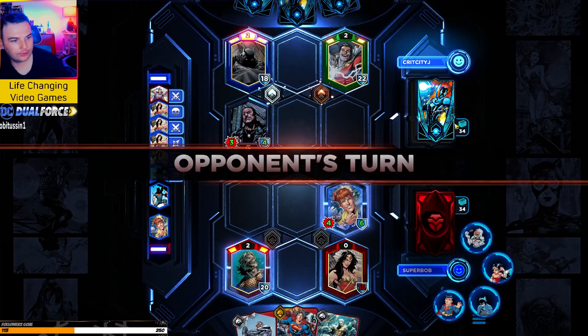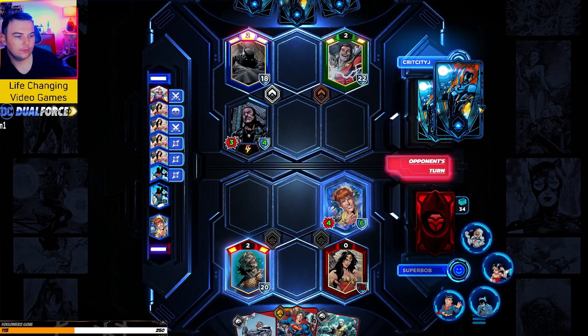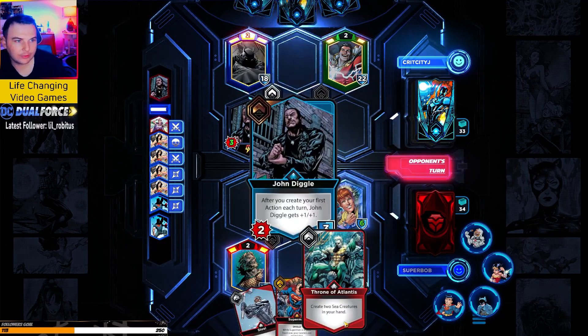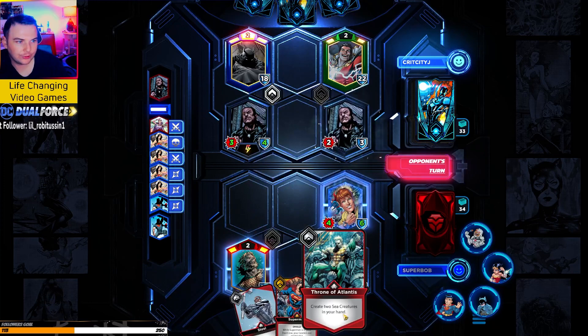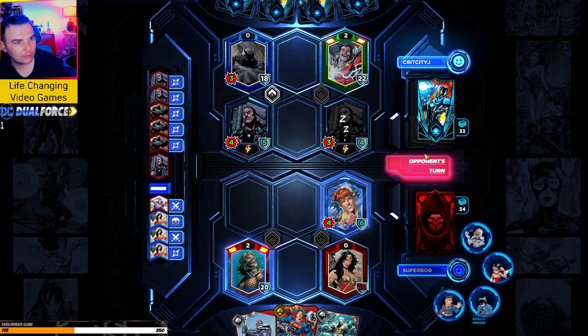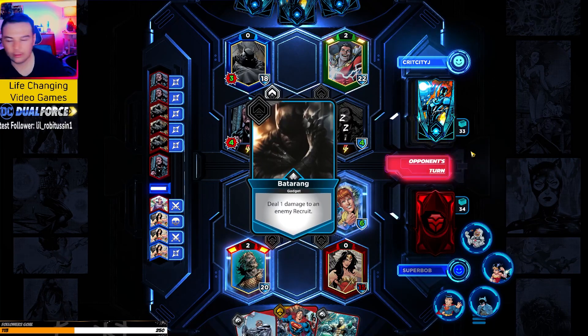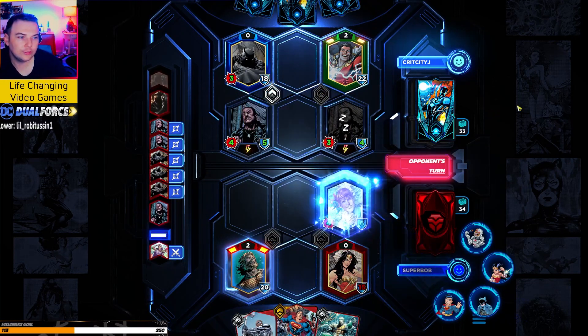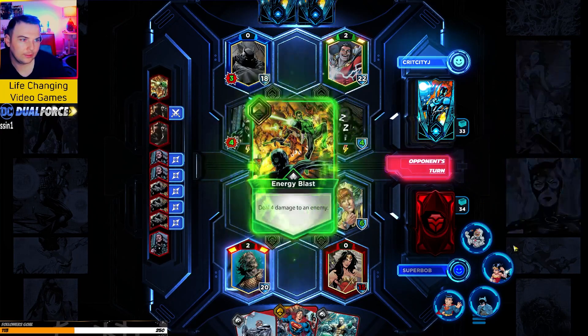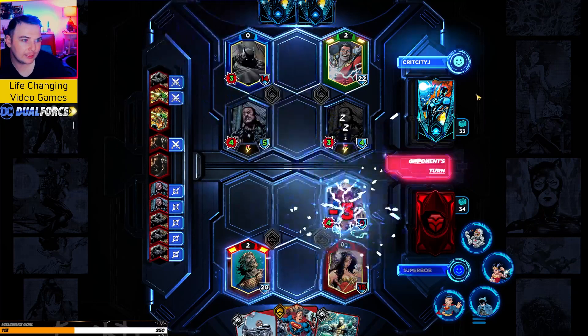We'll see what happens after this. We could also just potentially grab some extra fish. No Batarang, no Batarang. All right, that's two Batarangs so far — one from the utility belt. They're using an energy blast, and that's it.